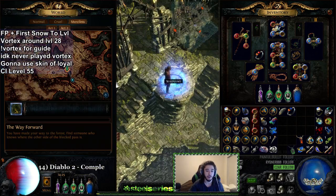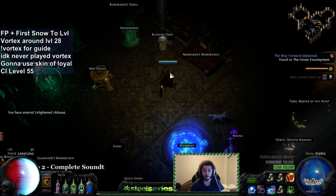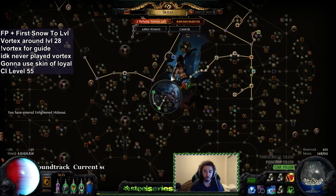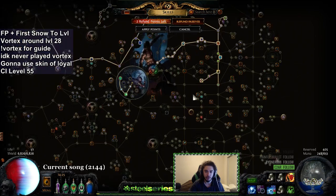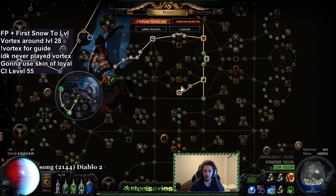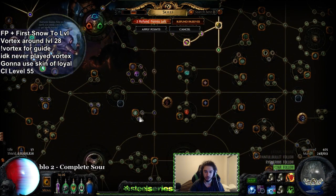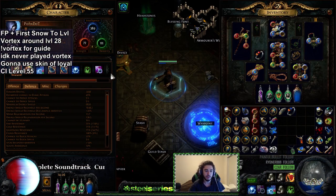I decided I wanted to run Skin of the Loyal, and I went CI at level 55. Let me touch on a couple things and explain why this build is pretty cool to level with. Currently I've got Frostbite and Discipline running. Once I pick up Charisma — which it looks like I'm traveling to right now — I'll connect through here, respec some points I don't need, pick up Charisma, then get Void Barrier, which'll be really cool.